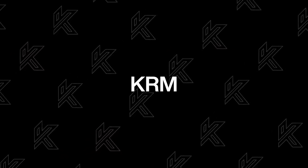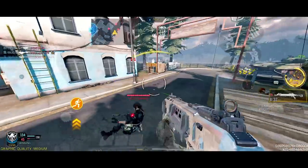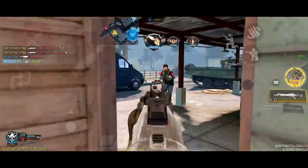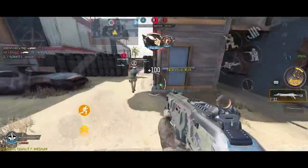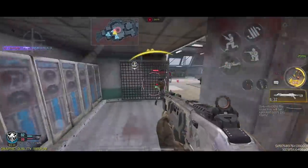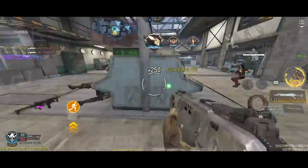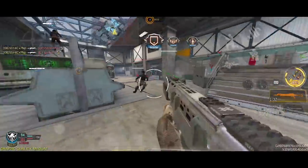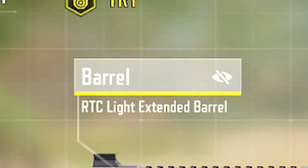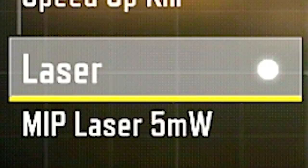Shotguns never die, and I have to honor my Garena roots even if I'm playing in Global now. The KRM is the shotgun that fits the current meta if you have snappy aim, quick reaction time, and good movement. Using gyro is a bonus if you're already playing with it. When it comes to fire rate, reload time, and overall feel, KRM stays on top. The OG attachments include the Marauder Suppressor, RTC Light Extended Barrel, No Stock, Speedup Kill, and MIP Laser 5MW.